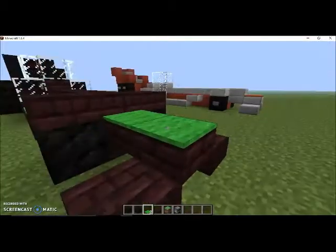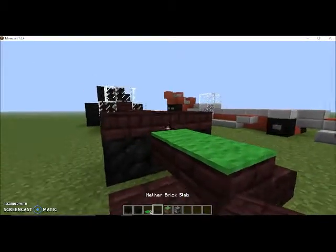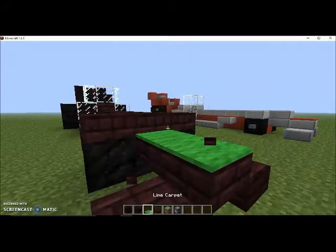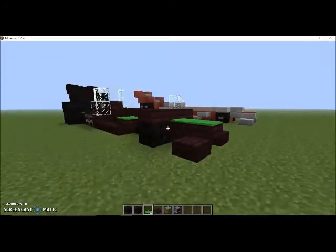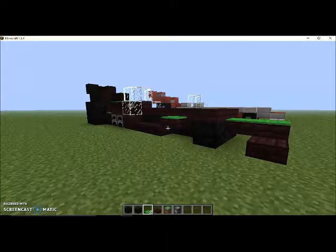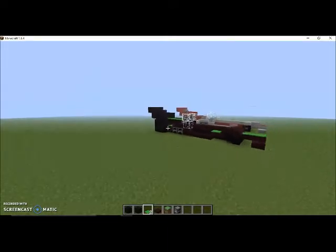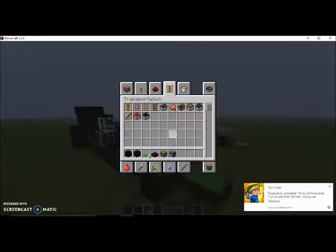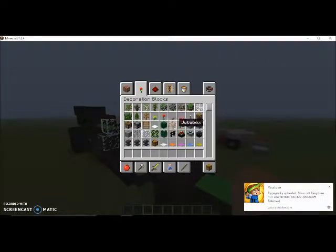That actually kind of looks awesome. If you guys wanted more of a nose, you can take that off and place that there — it doesn't really matter, it kind of makes it look sharper in fact. So there you guys go. Now this is also optional — grab yourself some nether brick fences or some fences, and I'll show you what we're going to do with those in a minute.